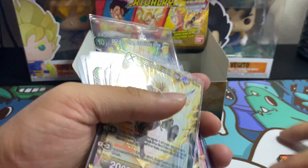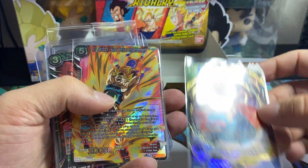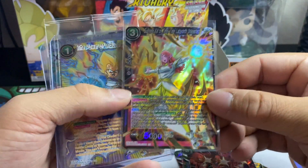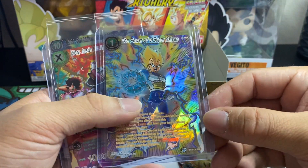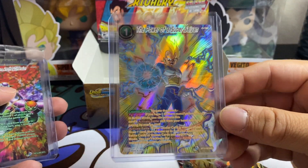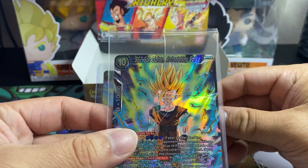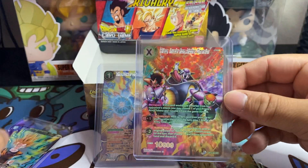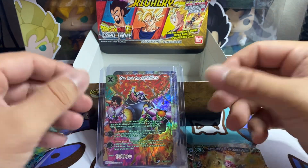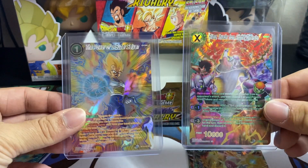Let me show you a recap of what we got: Trunks, Majin Buu Super Rare; SS Bardock Super Rare; Chilled Super Rare; Supreme Kai of Time Super Rare — I really like that one. And then we got the Power of a Super Saiyan SPR, which looks amazing, and the Frieza Invader from Another Dimension SPR. Plus our box topper SR. Those were our two best pulls. Thanks for watching — if you like this content please subscribe, there will be more Dragon Ball Super Card Game content. Peace out!